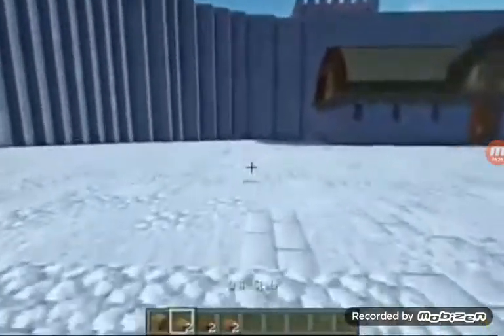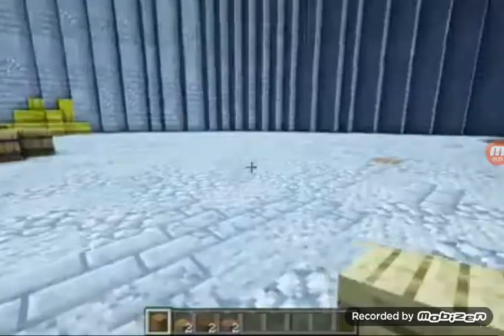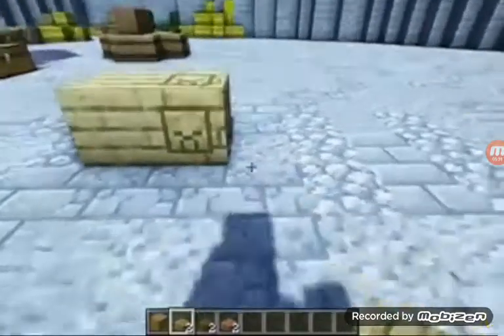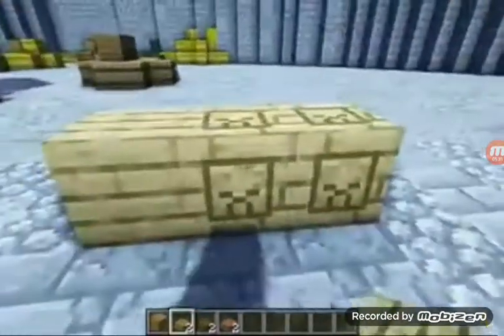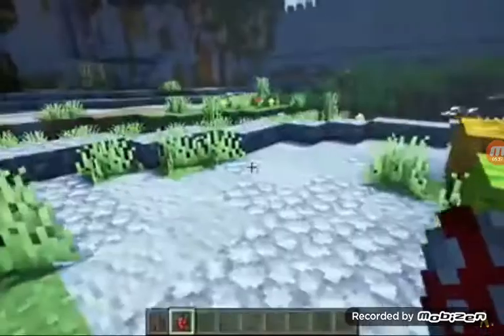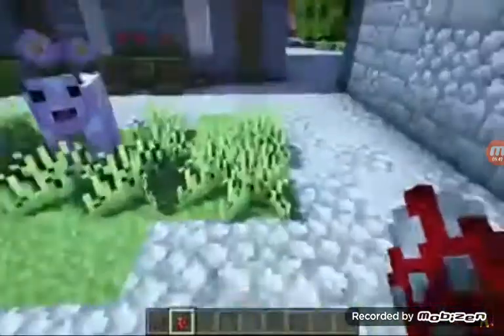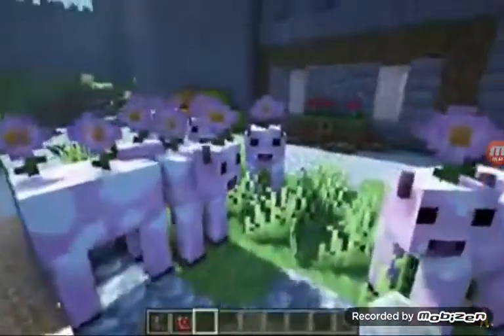This next resource pack is called Chiseled Wood. Now the regular wood looks like normal, but if you take two oak slabs and put them on top of each other, you'll get a chiseled-looking result. This next resource pack is called Flower Cows. This replaces the Mushroom Cows with Flower Cows, and it looks so pretty and so cute.